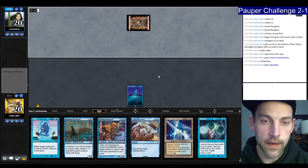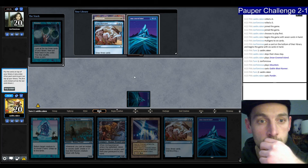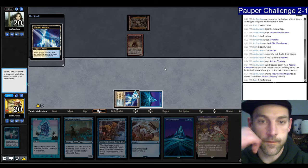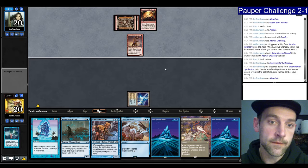Chancery is good against Blast Runner. Let's Ponder looking for a Faithful — no Faithful. We can go Snap, Mancer back to Snap. We'll take the Ephemerate, play the Chancery, pick it up. They play an Experimental Synthesizer finding Kuldotha Rebirth — if they have a land, they can Kuldotha the Synthesizer. Kuldotha finding a Great Furnace. They're going to hit me for three.